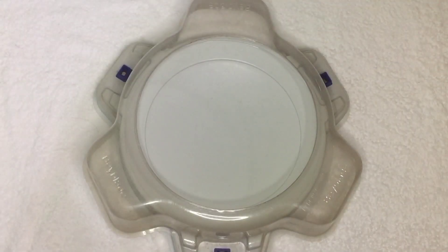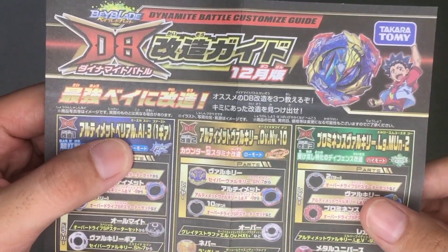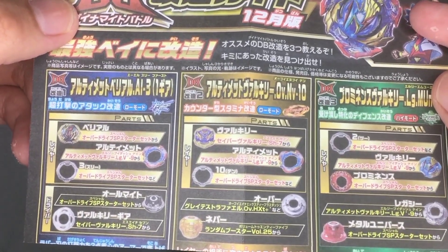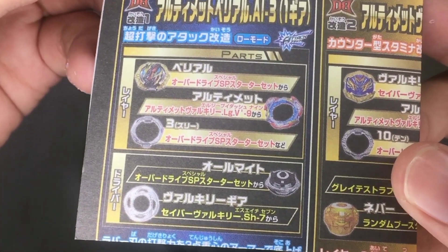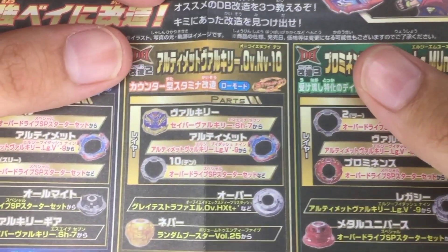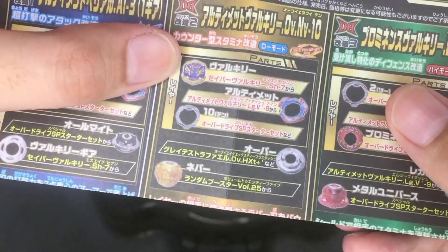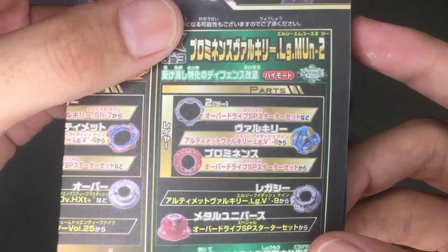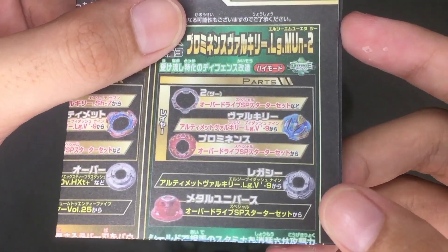Before the test battles, let us check out the Dynamite Battle customized guide for the Ultimate Valkyrie. For an attack type combo, we have Ultimate Belial 2 with 3 Armor, All Might, and V-Gear. For a stamina combo, we have Ultimate Valkyrie with the chip from the Savior Valkyrie, 10 Armor, Over, and Never driver. For a defense combo, we have Prominence Valkyrie 2 Armor, Legacy, and Metal Universe.